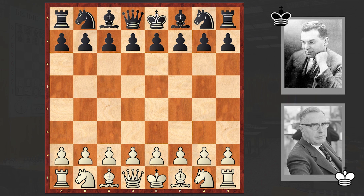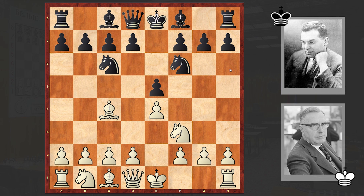This game is from their 1920 Amsterdam match. Ewe opened up with e4, to which Reti answered with e5. Nf3 Nc6 Bc4 — Italian game. Nf6 — Two Knights Defense. And instead of going for the standard Ng5 continuation relying on the vulnerability of the pawn on f7, white played d4 in the style of the Scotch game. It takes, d4.